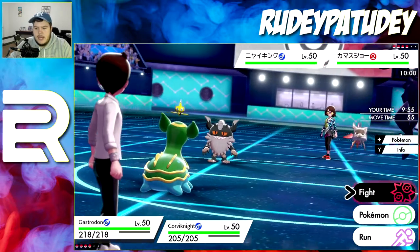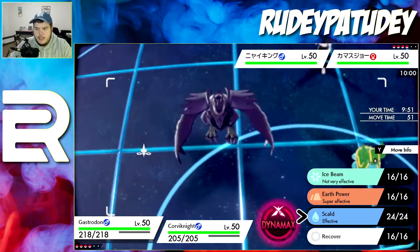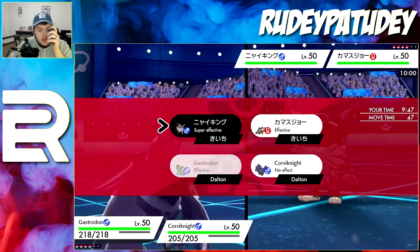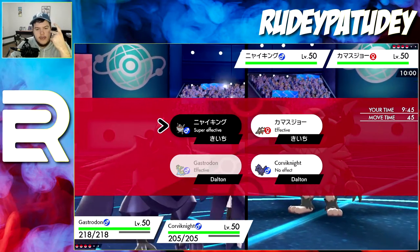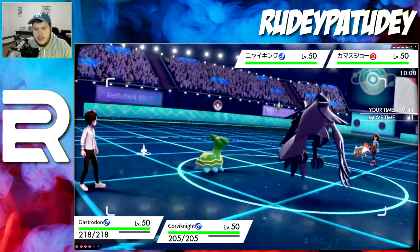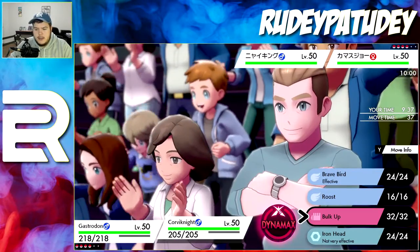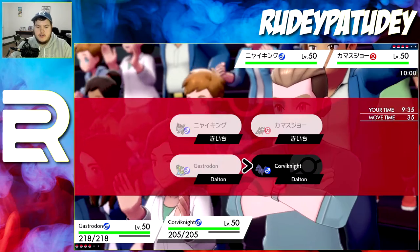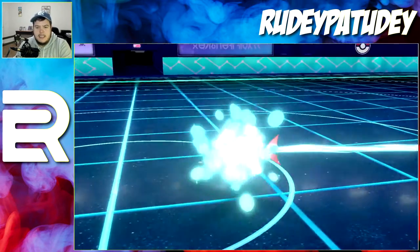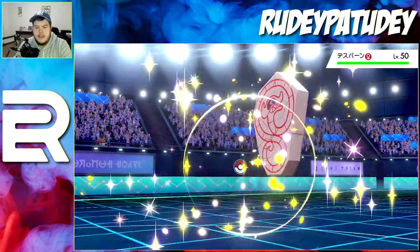Obviously Gastrodon is water type — I don't know why I checked. Having Gastrodon out with this Bearticax setup is perfect. I think we go Earth Power on that Perrserker, and Bulk Up on Corvinnight because neither of these guys can really hurt him. A problem I have in Pokemon is I usually just go with my first thought instead of thinking of other possibilities.